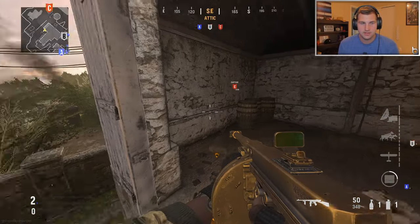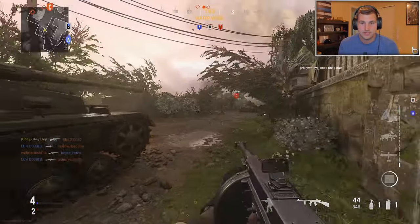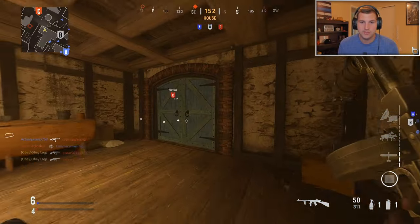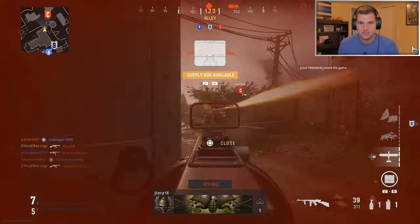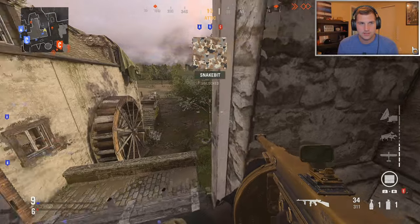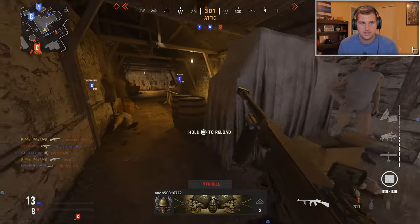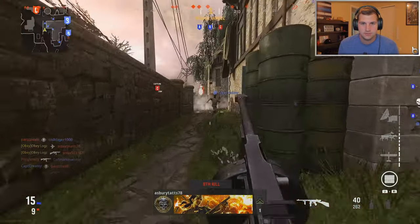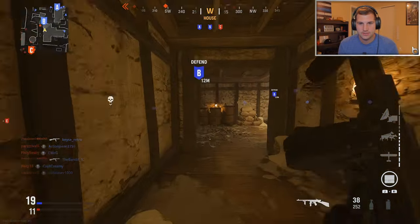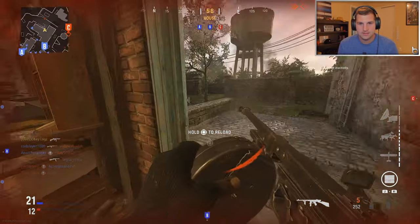Enemies are probably coming through here because they spawn at C. You can see the red squares on the mini-map — that's not wall hacks or cheats. That's actually the Forward Intel perk showing me where enemies spawn. It helps you control the map, which is the name of the game. The Thompson is really good up close, but it suffers at range — I really struggle to get range kills.